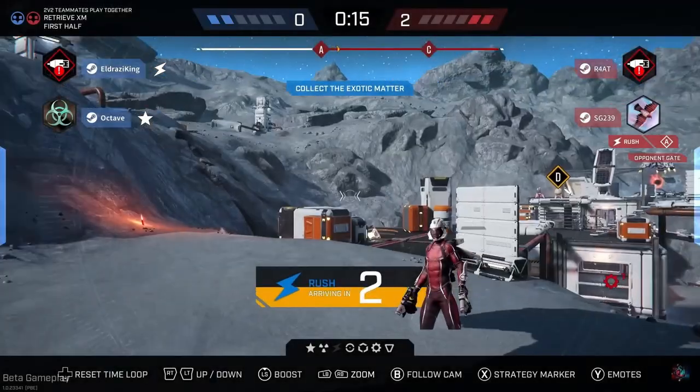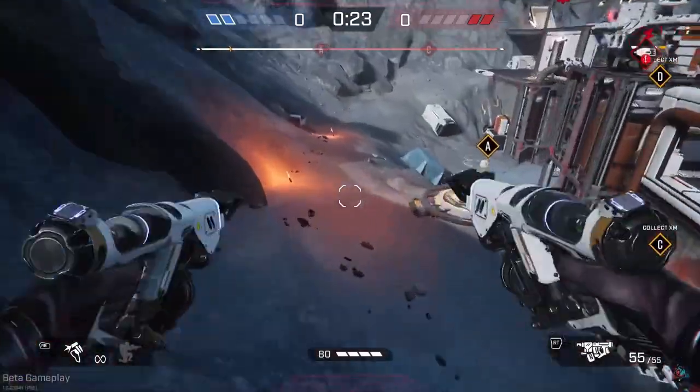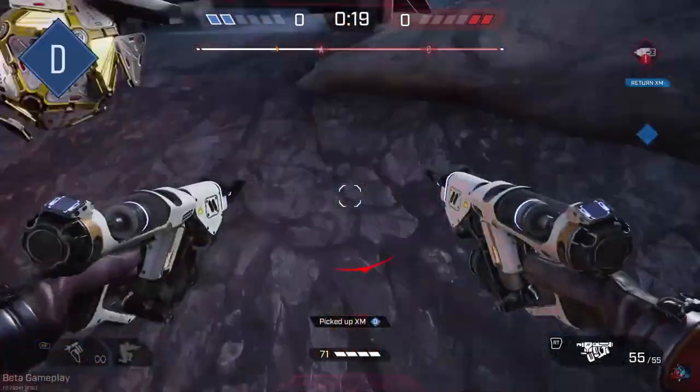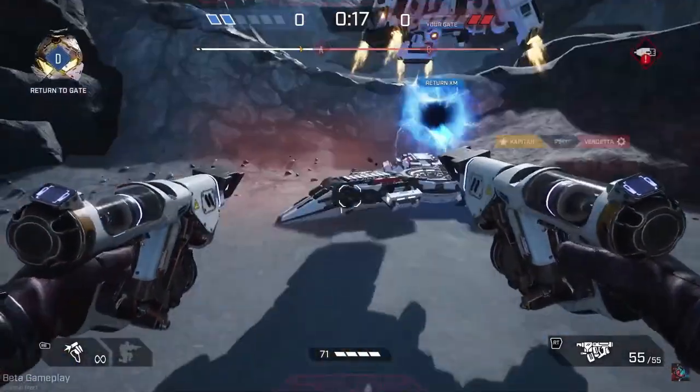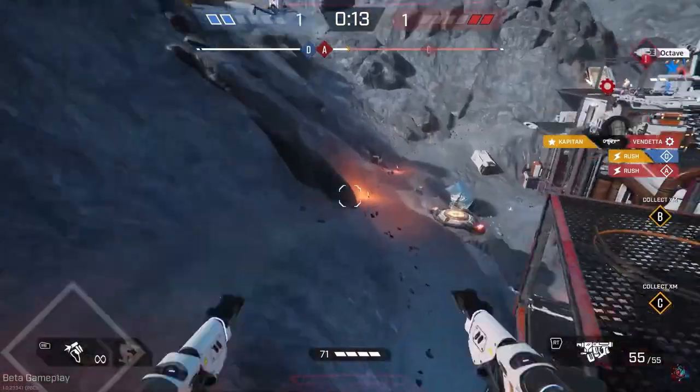Even though the shredders do a decent amount of damage to objectives, you'll have to be pushing up close to actually get that off. This applies to both the Accelerator in Domination and the Resisters in Seek and Destroy. People have been very split in the decision to use Rush early or late in a loop. Going early lets you capture objectives quickly and without any problems, which lets you start the game off well.